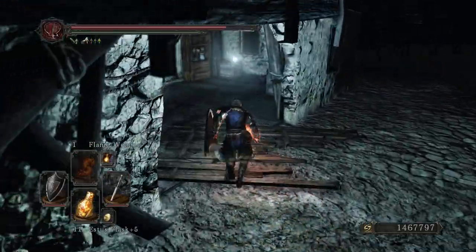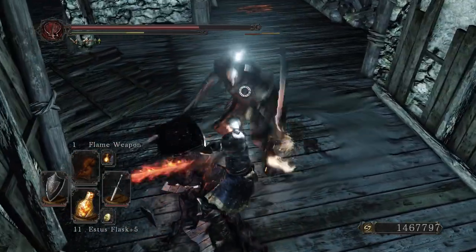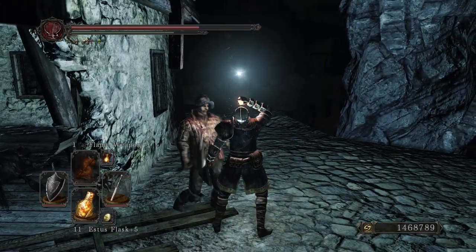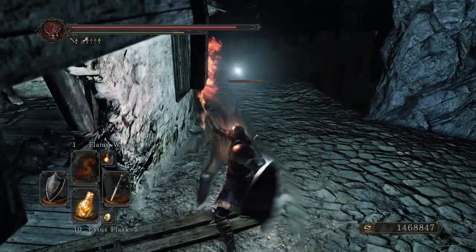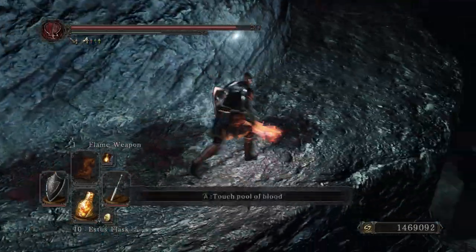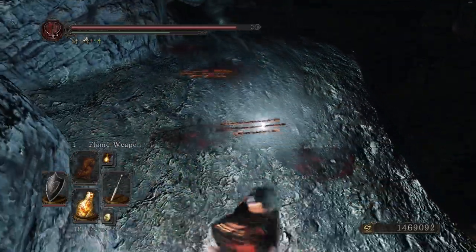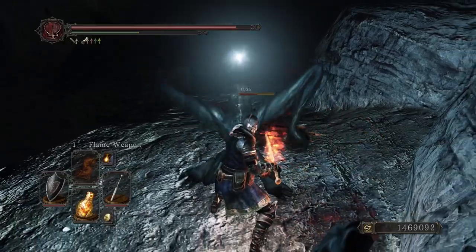Next is the Heide Knight Sword. You can get this from the Heide Knights in Heide's Tower of Flame, and its moveset is one that none of the weapons up until this point have had. This thing does lightning damage, weighs 4 units, has 70 durability, 20 poise break, and 110 counter damage. You can use this sword if you are a faith build. It's a little bit rare to find in Scholar of the First Sin — it used to be a lot easier in the original Dark Souls 2, but in this version the Heide Knights do not have a high chance of dropping it.